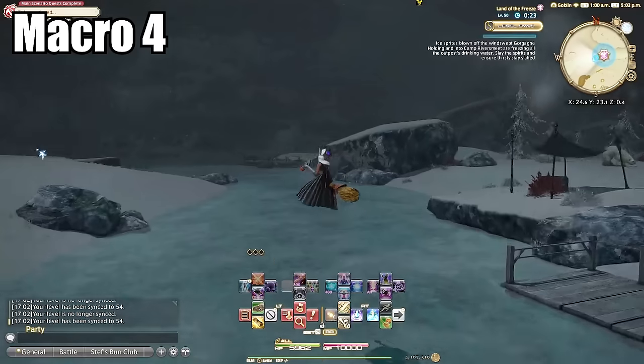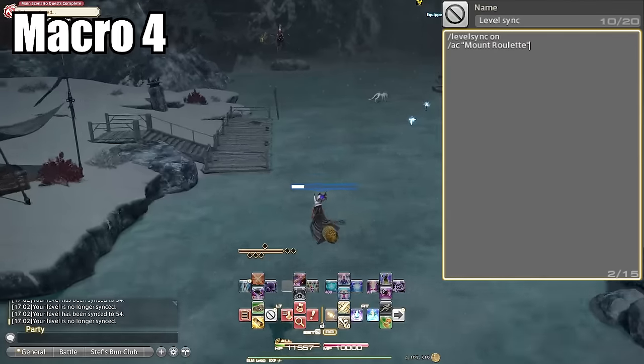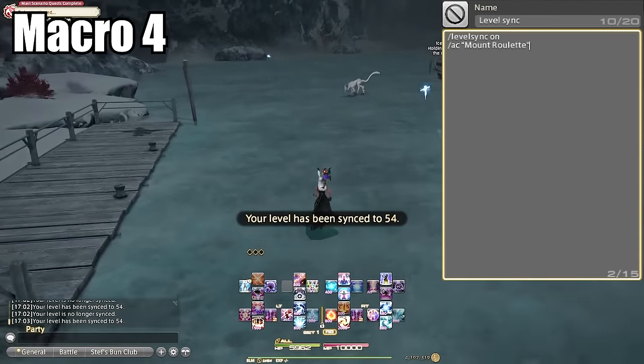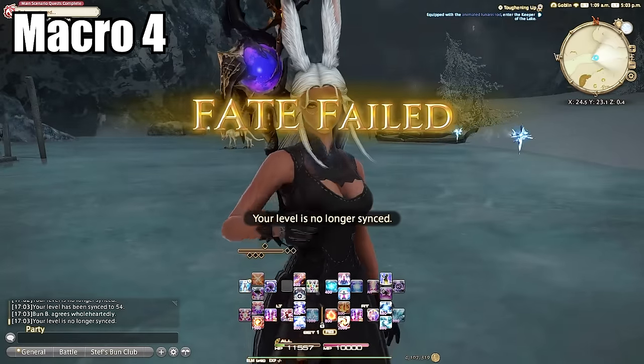Macro number four: level sync. I use this to automatically level sync to a fate so I don't have to click that pesky level sync button, because on controller that can get really annoying — it's just way easier to macro it. You can extend this by adding the mount roulette, so if you're fate farming you can easily level sync and dismount at the same time.